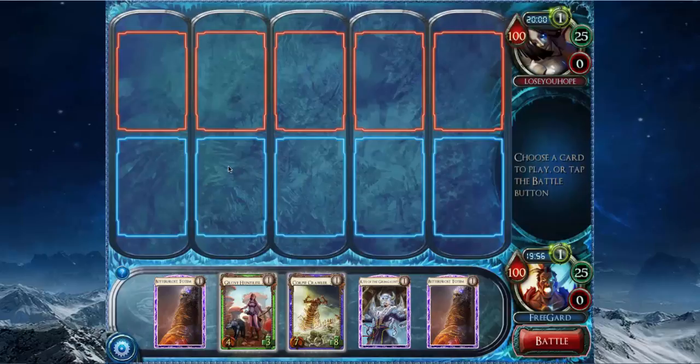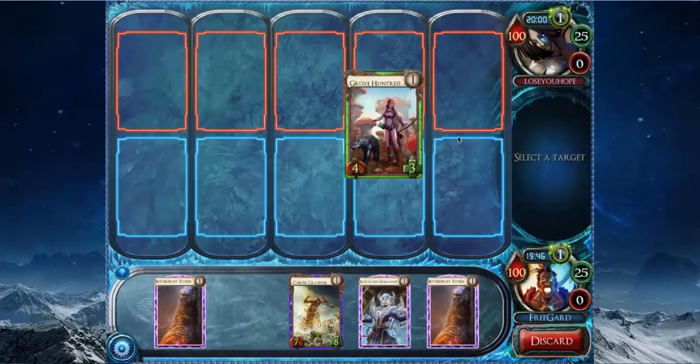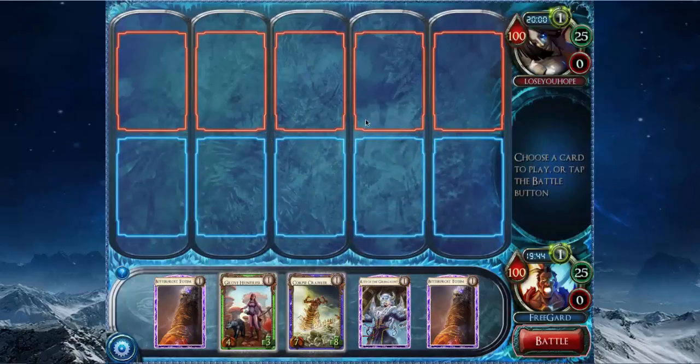This is a really unfortunate hand. That means I'm not going to get to draw my Bitterfrost Totems this rank, or a Gryde of the Grimgaunt. And I can't play Corpsecrawler rank one, but that doesn't matter since I have like a billion of those anyway.